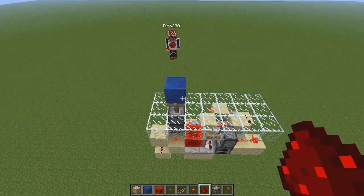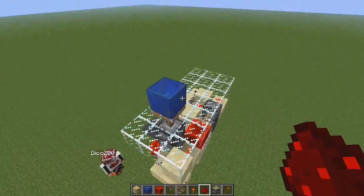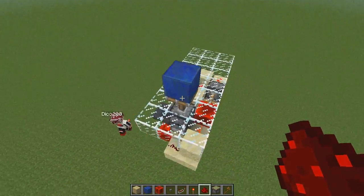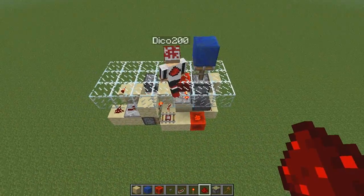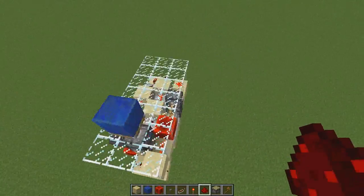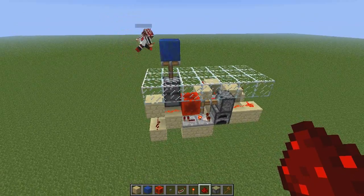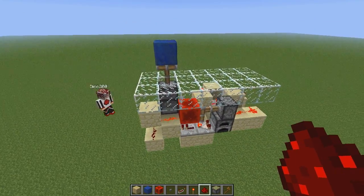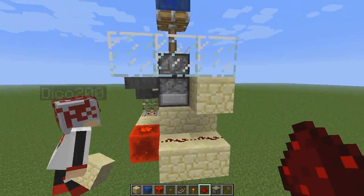We just put a torch on this block here and you see that this detects the block updates, and then that goes through the dropper, which also detects the block updates. So that's going to shoot the item into the hopper here and then activate the system through that comparator there. And that's in very short terms how it works, because it's actually a lot more complicated than what I just described. Because it actually needs to BUD the dropper in the off state, so it thinks that it's off but it's actually powered.